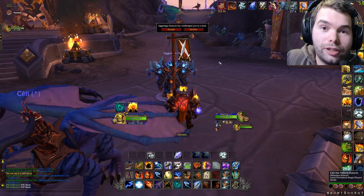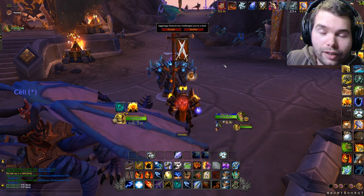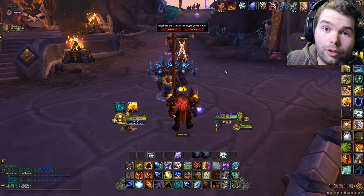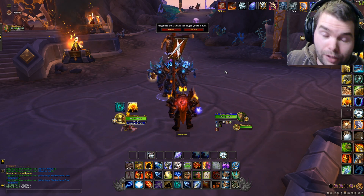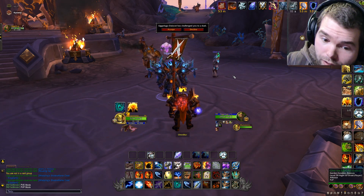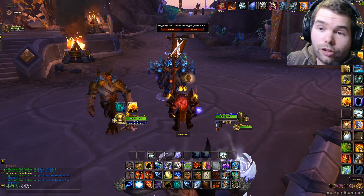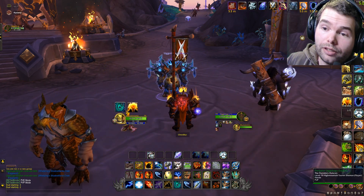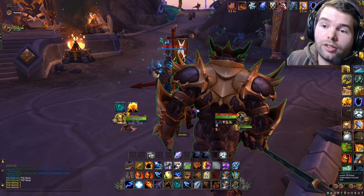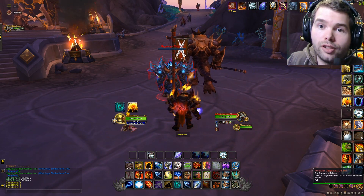Hey, what's up guys, ClunkyDoo here. I found the fix for the nameplates in Dragonflight in patch 10.1. It's very glitchy right now obviously, but if you use this macro right here at the bottom of my screen, it actually fixes the nameplates for your enemies so you can actually hit stuff in PvP. Make sure to check down in the description because that's where I'm gonna post it.